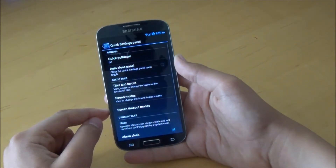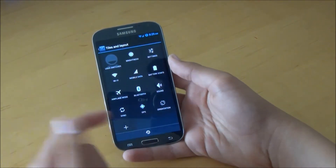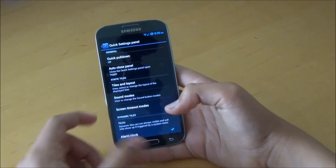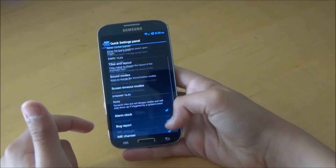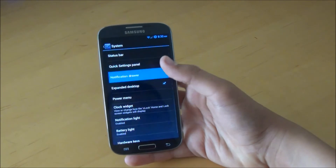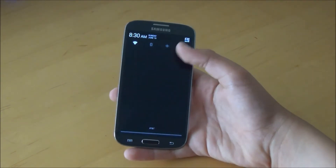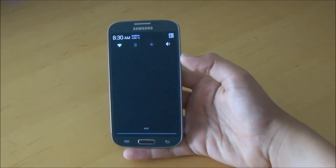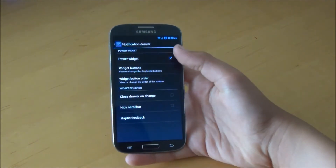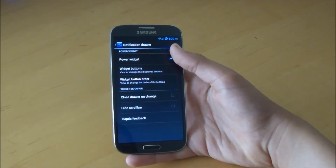We do get Quick Settings Control, so we can go in and customize our Quick Settings — they're really customizable. I've customized mine up there too and it works perfectly fine. In the Notification Drawer Settings, you're familiar with Power Widget: basically when you swipe down, it gives you the 4.1.2-style toggles instead of 4.2.2 if you want the old look. You can also go through here and add more buttons and change the order of them.